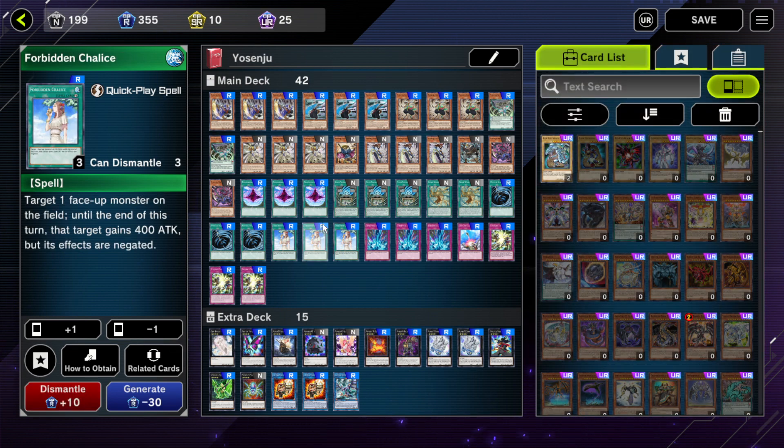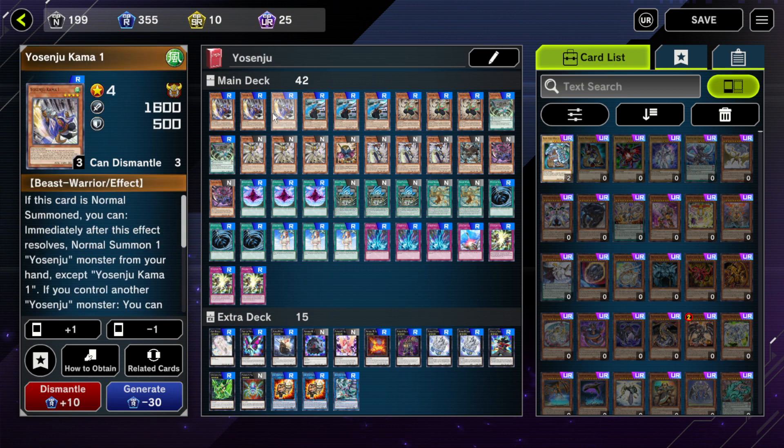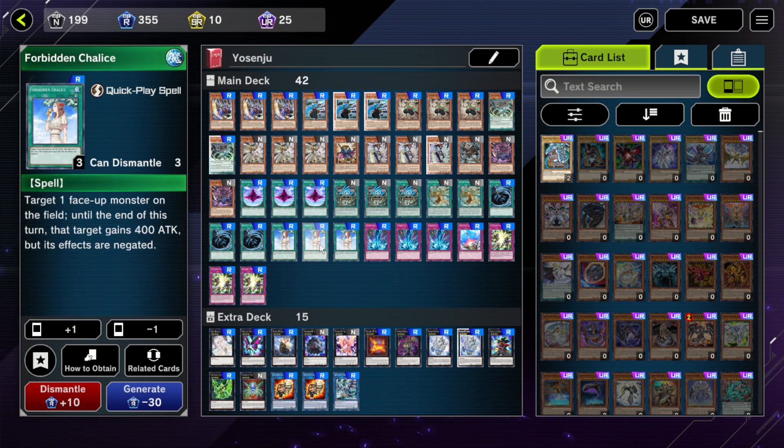Then we've got triple Forbidden Chalice. Forbidden Chalice is just a great card in general. It makes a monster gain 400 attack and negates its effects no matter what. It can be used to edge out a battle — like letting Karma 2 beat over something with 2,000 attack — or you can use it to negate your opponent's monster effects instead of letting them go off.